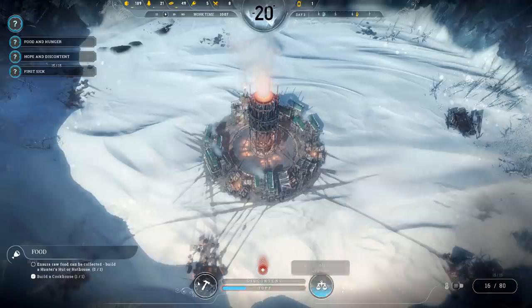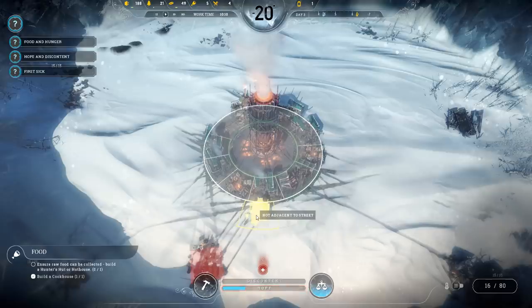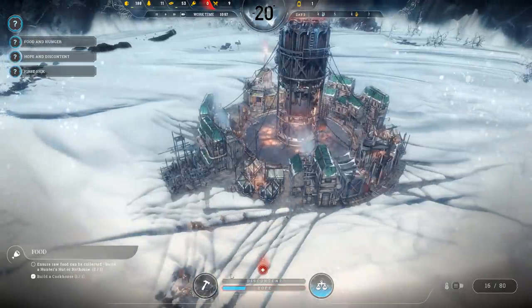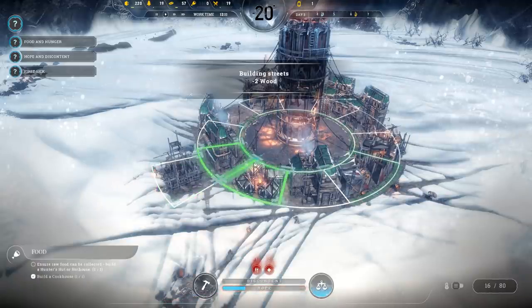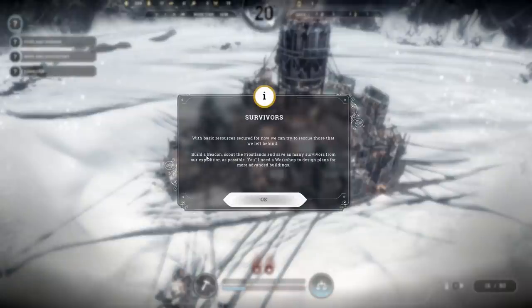We need a hunter's hut, which doesn't require being inside the generator's heat radius. We'll place it in a good spot. We need to connect all these buildings to streets — all streets in the game need to connect to the boiler or they won't function. Think of it like infrastructure. With basic resources secured, we can now try to rescue those left behind. We need to build a beacon and a workshop, then scout the frost lands.